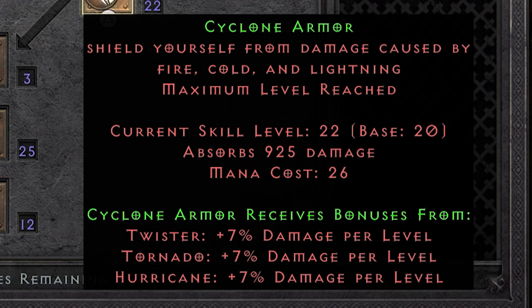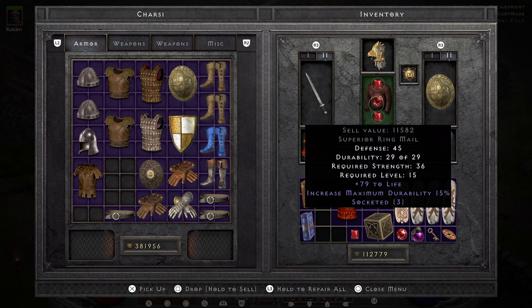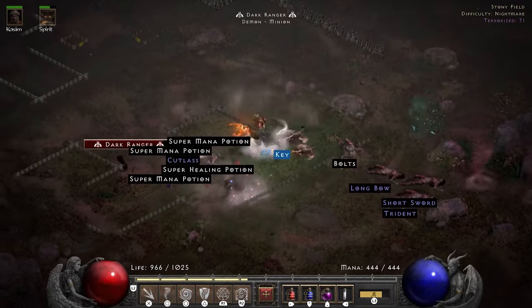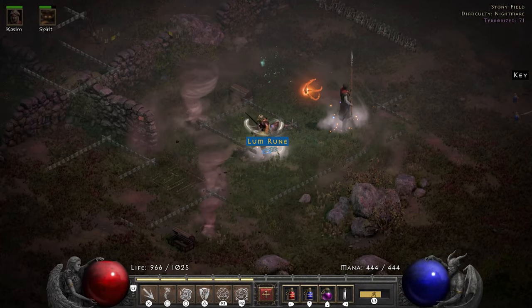I hang out in the Terror Zones until I can max out Cyclone Armor, which is a skill that shields you from fire, cold and lightning damage. Thanks to the plus skills on Spirit I have it at level 22 — it absorbs 925 damage from those elements, meaning we have an additional 925 effective life that we can quickly recast against those elements. I also spotted a Studded Leather of the Whale in Gheed's inventory, which is just an upgrade from the triple ruby armor I was wearing.